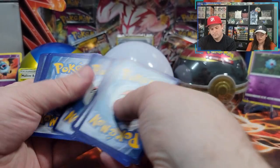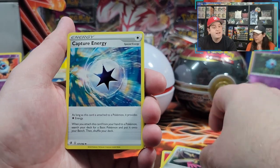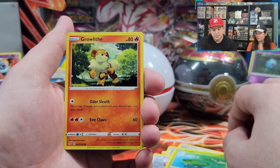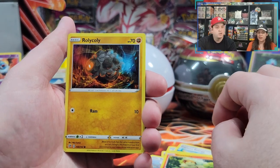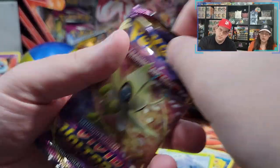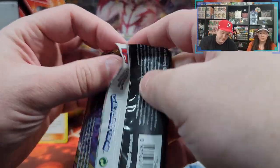It'd be so nice to finally have one added to our collection. Come on, heart of the cards. What's the energy? Water — because we need some luck. Oh, that's the opposite of water. Dooblade, Capture Energy, Charjabug, Stoffel, Lowtad, Growlithe — majestically, you know, with the little pop and everything. The hot dogs hunt. Roly-coly, Meditite, Charjabug Reverse Holo. These packs are so bad. What are we going to do? Not get them again.